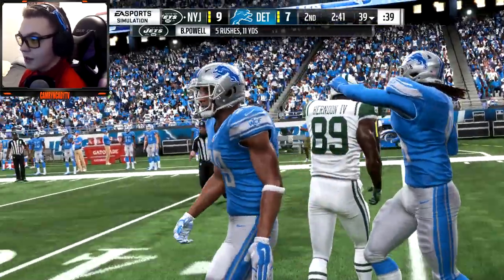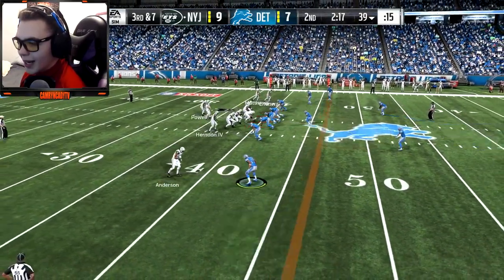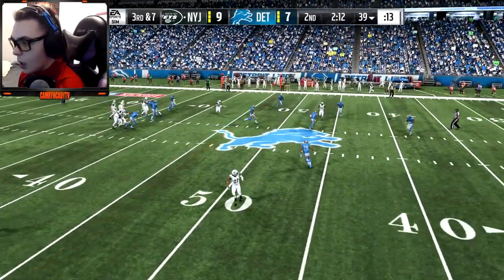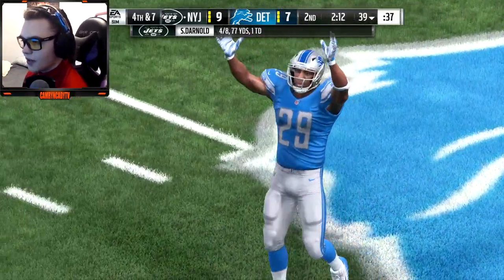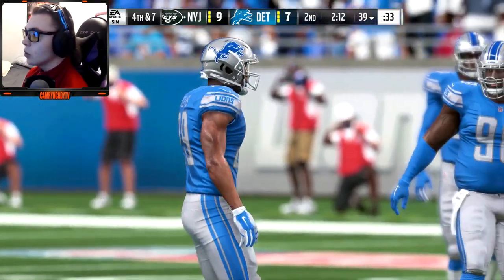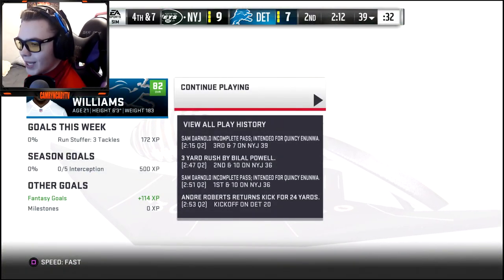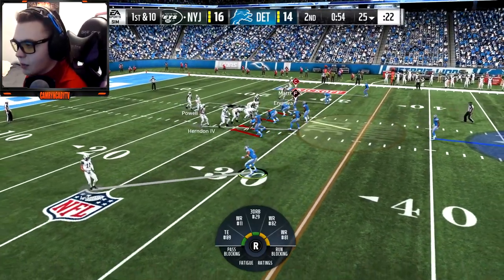Powell is getting stuffed. Oh, this is a matchup I want — we're on Anderson! We'll see what he can do — he can fly, but so can we. Sam Darnold just throws it into the turf — I think it was going to be a corner move by Anderson and I was ready for the ball. We're gonna cause a three-and-out. The Jets are scoring but it's on defense and it's getting irritating.